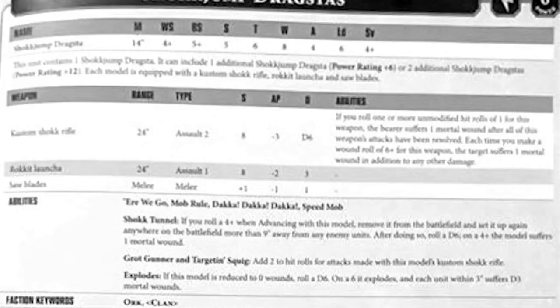There is also the Speedmob rule once again. It has Shock Tunnel: if you roll a 4+ when advancing with this model, remove it from the battlefield and set it up anywhere on the battlefield more than 9 inches away from any enemy units. After the jump is completed, roll a D6. On a 4+, 1 mortal wound is caused to the Dragster.